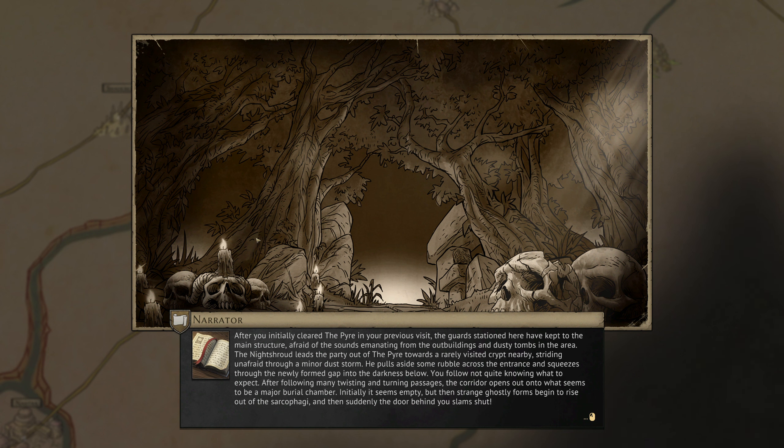After initially clearing the pyre on a previous visit, the guards stationed here keep to the main structure, afraid of the sounds emanating from the outbuildings and dusty tombs. The Night Shroud leads the party toward a rarely visited crypt nearby, pulling aside rubble and squeezing through into the darkness below. After following many twisting passages, the corridor opens onto a major burial chamber — ghostly forms begin rising out of the sarcophagi, and the door behind you slams shut.